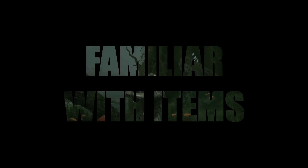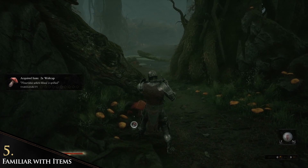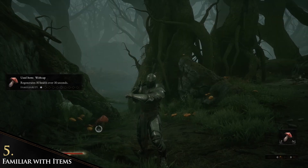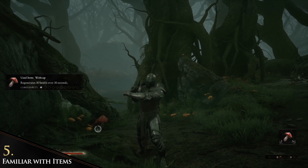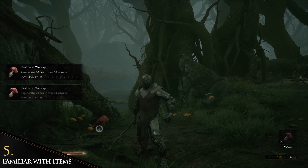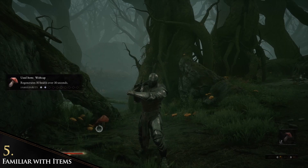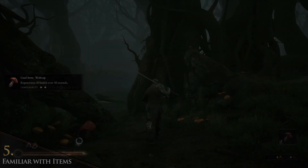A really cool feature the game has is that if you find a new item, you have no clue what it does until you use it — only then does it reveal what it does. If you use the same item multiple times, you become familiar with it, which makes it stronger and lets you get more out of it. For example, a simple mushroom slowly heals you at the beginning, but once you are familiar with it, the mushroom becomes a very important healing item.